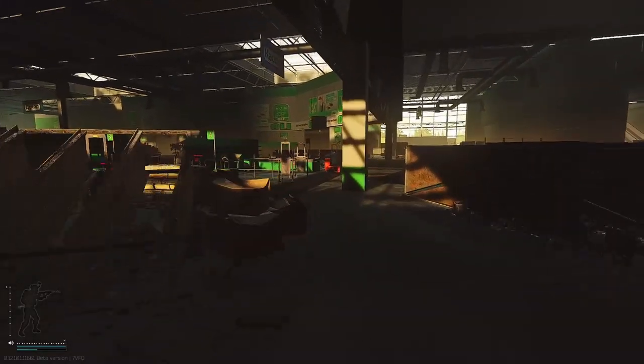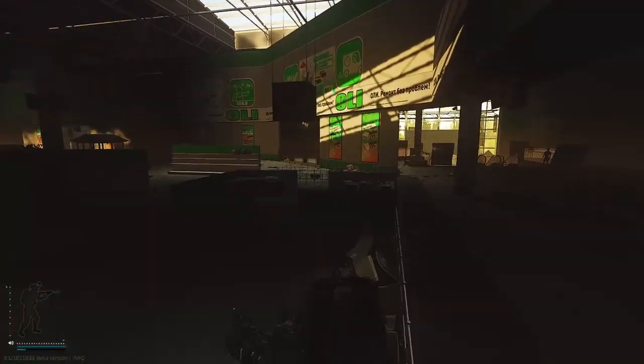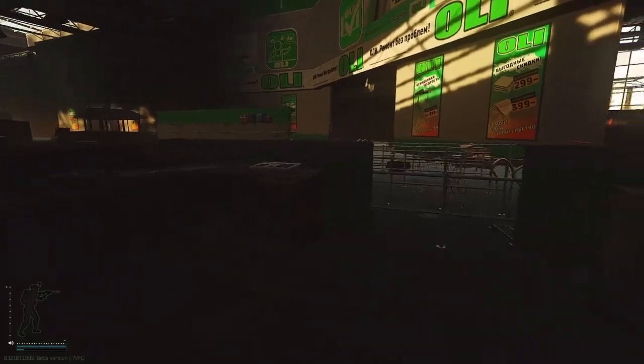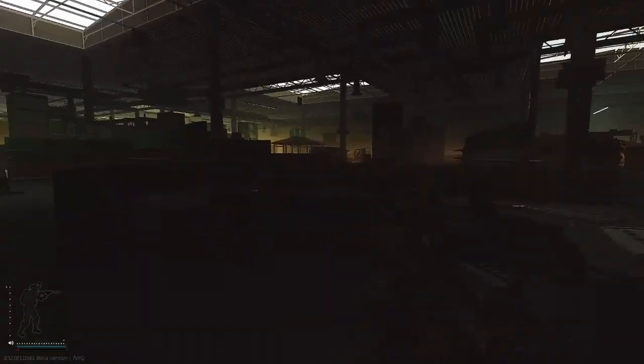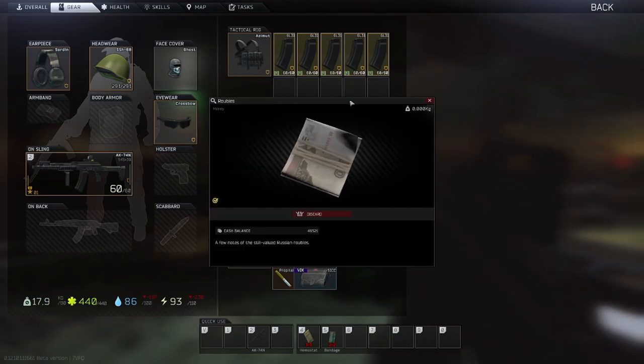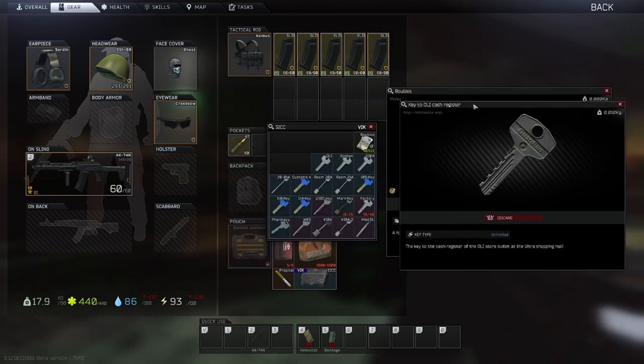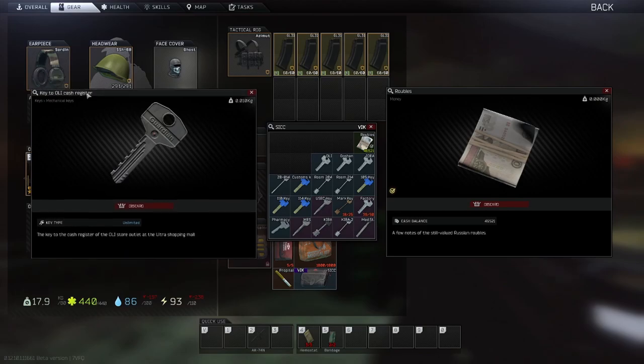Just double checking the information thing, too. There's no hidden ones over here anywhere. No, it's for the cards. All right, cool. So, the final tally is 46,521 rubles for Oli. That is not bad. Considering we paid 50k for the key, that is certainly decent.